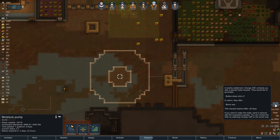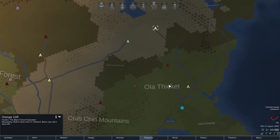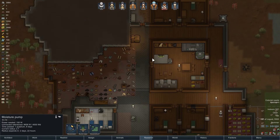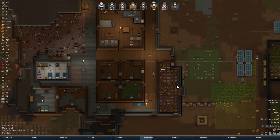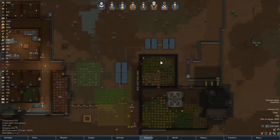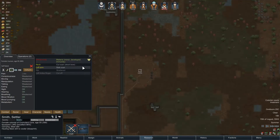Caravan request wants seven button-down shirts for a bionic eye. How far away are you? Ah, that looks like a long way - two days because it's all on the road. Seven button-down shirts... maybe. I'll put Lilith back on number one tailoring and we'll see how this goes. It's only a two-day walk, so I feel like it might be worth it.